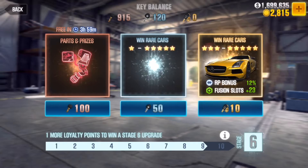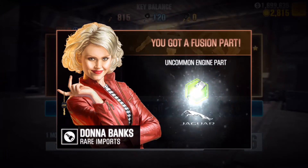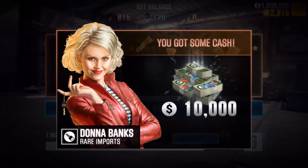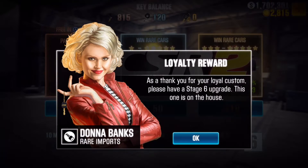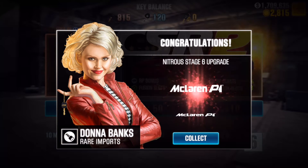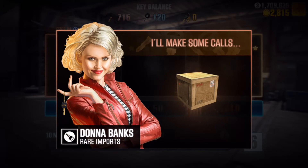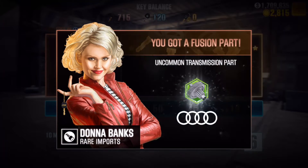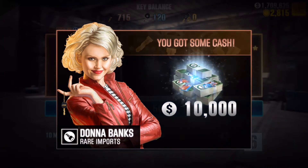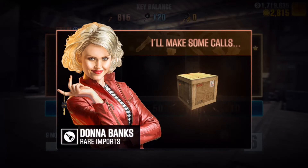We got a rare one — nice! Uncommon, kind of rare, cool. Hoping for a car, hopefully we'll get a few cars out of this. Next one — uncommon, Jag mini, more money. I don't need the money, as you can tell. Whoops — Stage 6! Please be for the Hurricane... it's the P1. Wow, okay, wish I had one. Next one — an Audi part, another part, more money. Stop giving me money, I don't need it.